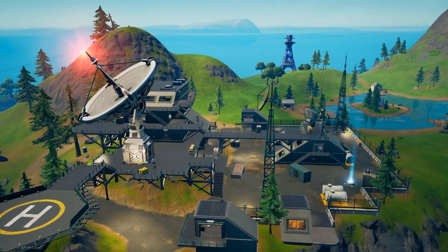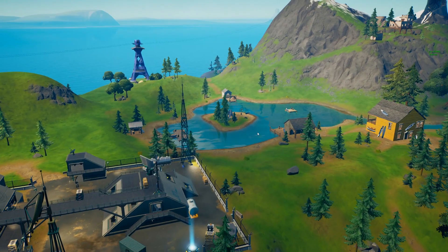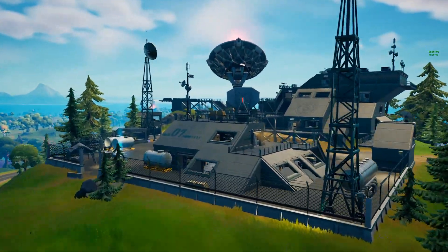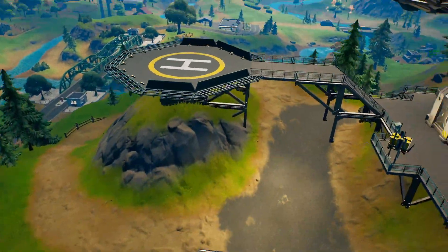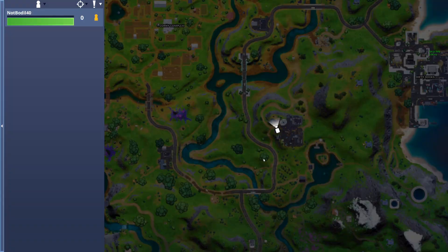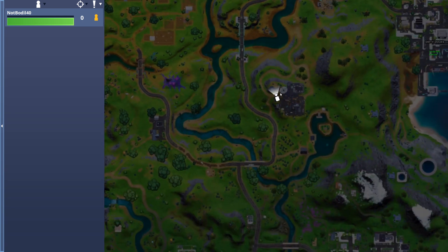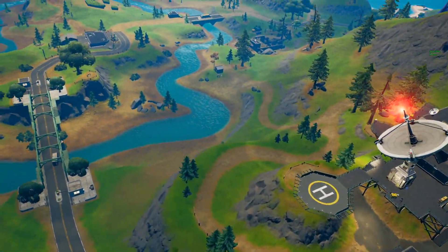Alright guys, location number 4 for this week is actually located near Camp Cod — the canoe lake — and it's located towards this battle station with the little dish over here. It's actually going to be right below the helipad. The next location is exactly over here, on the left side of Dirty Dogs and right side of Corny Complex — down here is where you're gonna find it.